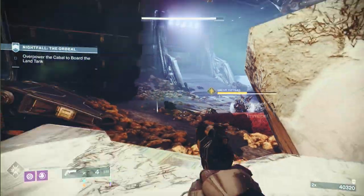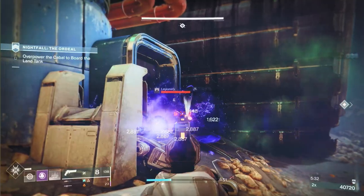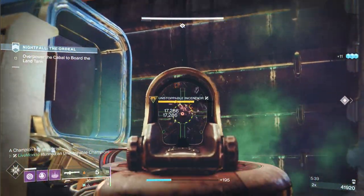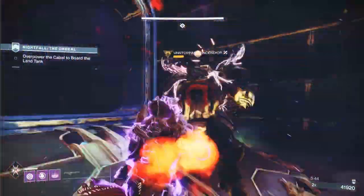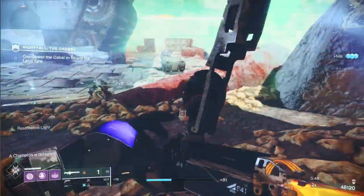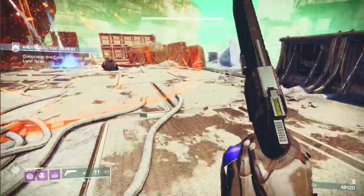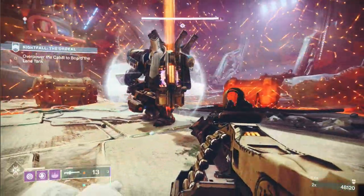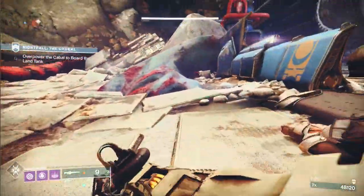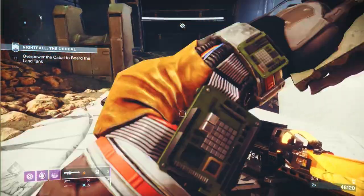A couple more shots and he goes to his next phase. This is the first time we have to go inside the boss's bubble. Worth mentioning: this is a no-cheese run. I understand people doing the cheese on Grandmaster because it's hellish, but you don't really need to cheese the Master. I want to show how the mechanics work. When taking down the boss's shield, get the center part of the weapon between you and the boss — that blocks his shots.